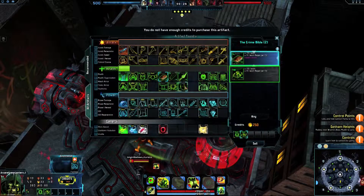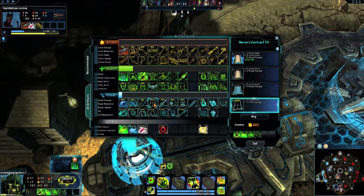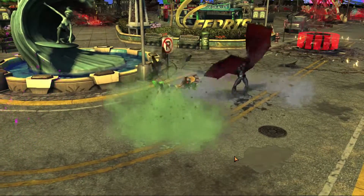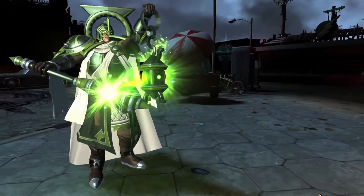Arcane Green Lantern is best played with artifacts that provide defense boosts and improved ability to support allies. Knowing the enemy team's composition is essential for an optimal build. Consider whether your enemies deal power damage or attack damage and build accordingly. Blind your enemies with Emerald Light as Arcane Green Lantern.